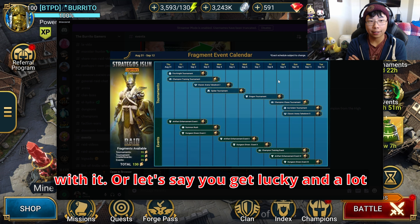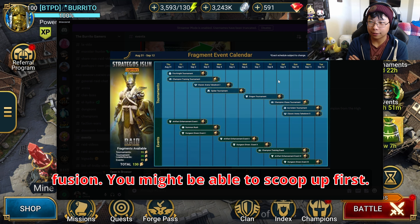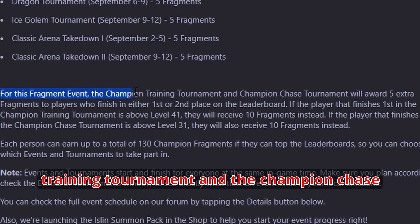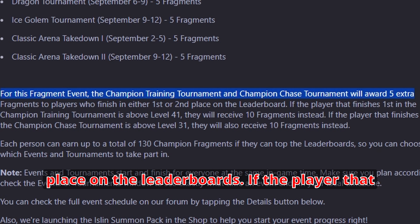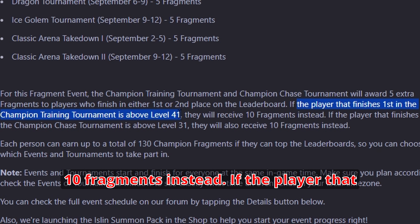We have 55 in the tournament and 55 in events, so a total of 110. You can get an extra 20 here and here if you're doing the champion chase and the champion training. Placing top in any of the tournaments is usually kind of hard to do unless you're in a bracket where no one else is really bothering with it, or you get lucky and a lot of people don't want to bother with the fusion — you might be able to scoop both first.